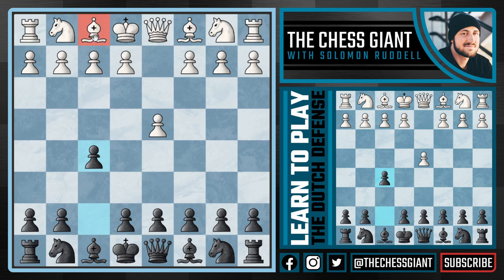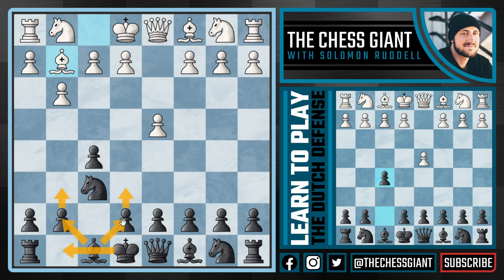Usually against the Dutch Defense, white will fianchetto the f1 bishop by playing g3, in which case we're going to play knight f6. Following bishop g2, black now has a big decision: do we want to go with the main line with g6, fianchettoing our bishop and castling kingside, or instead play e6 followed by bishop e7? We're going to go over both in this video, but let's first go over the main line with g6.